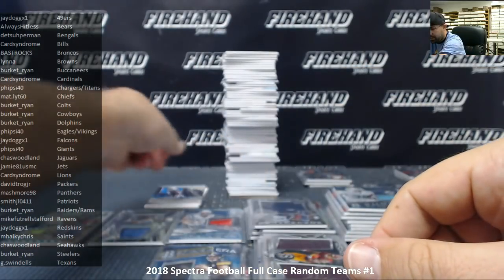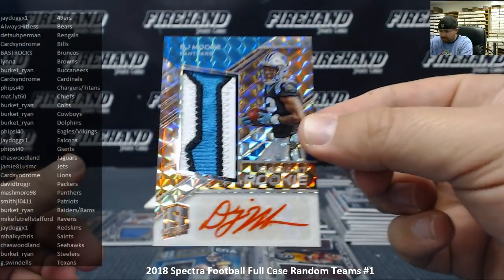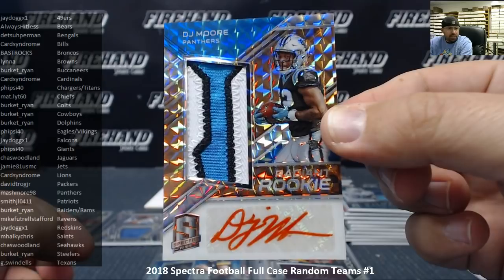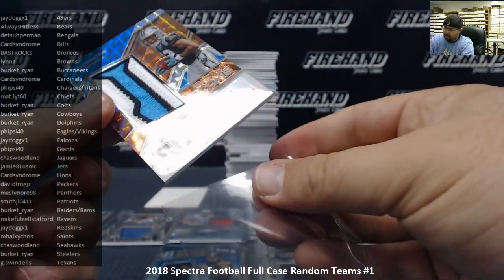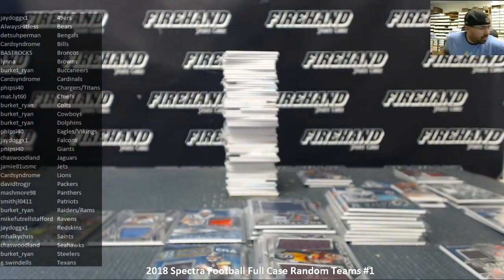Last card of the first half of the case — number 4 out of 5 — wow, that's an orange radiant rookie jersey of DJ Moore — very nice — Carolina Panthers going to Mashmore. Alright guys, we made it to the halfway point, which means I need to take a swig of caffeine and keep going.